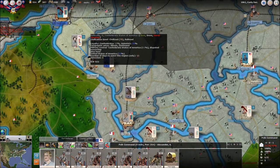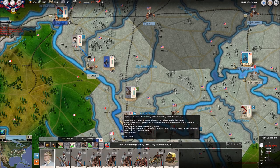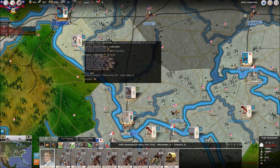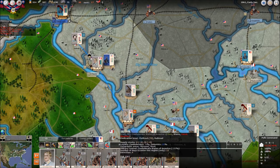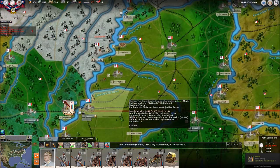We've got Polk down here, fresh and ready to go. It might not be a bad idea to go ahead and get to Chester and hang out there — wait with Felix Zollicoffer and engage any Union units we may find. I'm going to put him on an attack formation, and I'm hoping we have a depot there. If not, we'll certainly bring some supplies there as soon as possible.